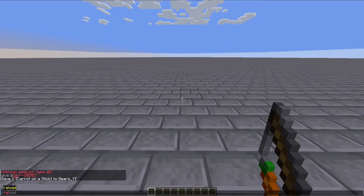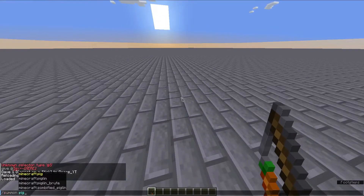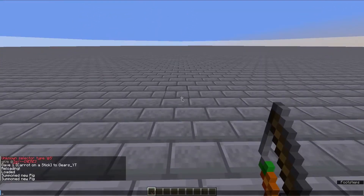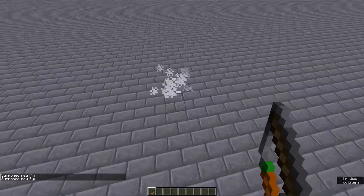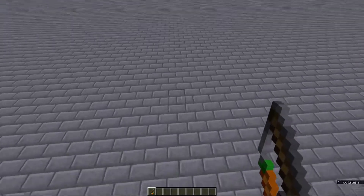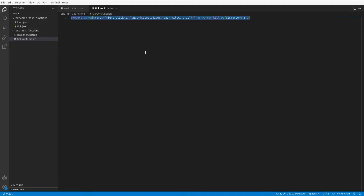Let's go back and reload. Now, if we summon a pig, it just kills it straight away because I accidentally right-clicked it earlier, so we already had the score. Basically, no matter where it is — unless it's right on us, because we made it so that it won't kill us since it has to be a little bit further away — but yeah, that is just like the worst datapack thing I've ever seen. But it kind of makes sense because I only made it in one minute. That was a complete failure.